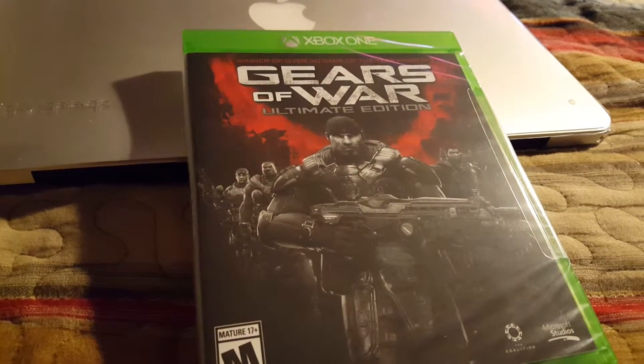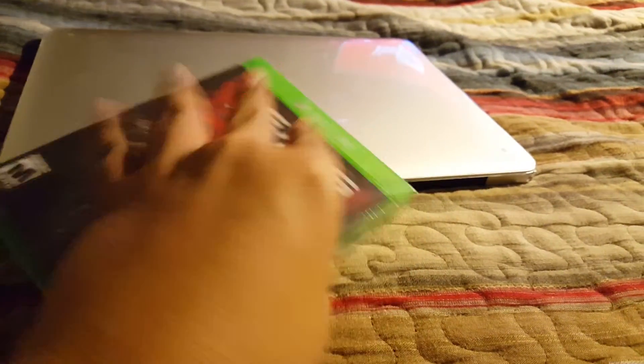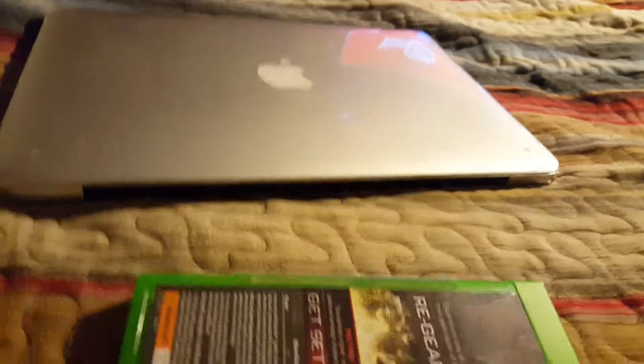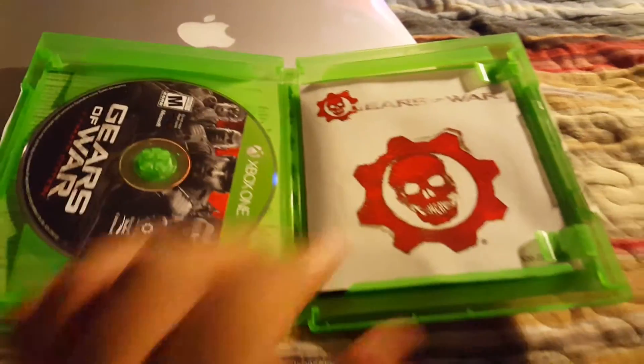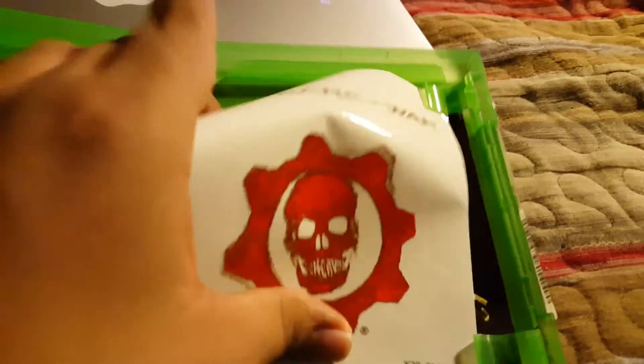Back to the front and let's open this bad boy up. There's the front again without the shrink wrap. And let's open this up. So the first thing you have when you open it up right there — the game on the left and the stuff on the right.